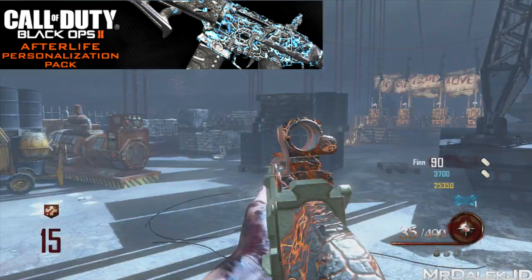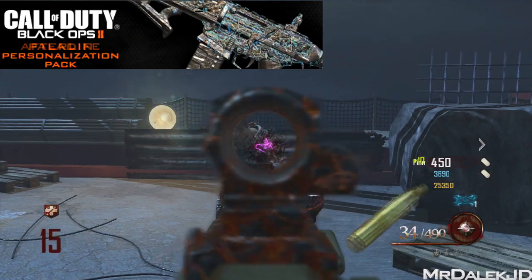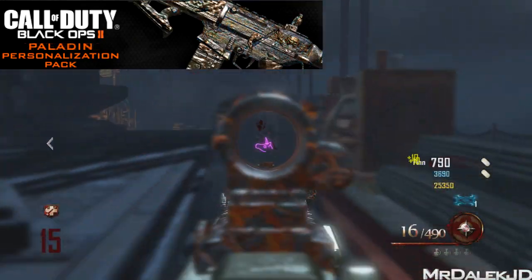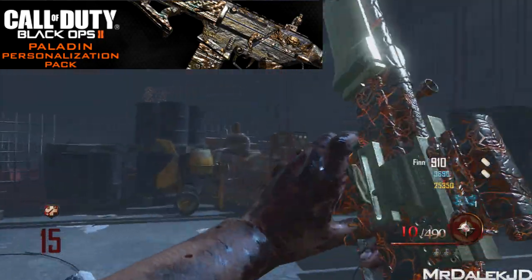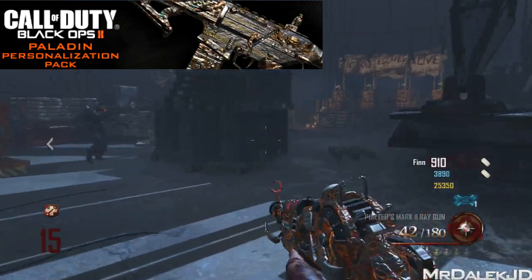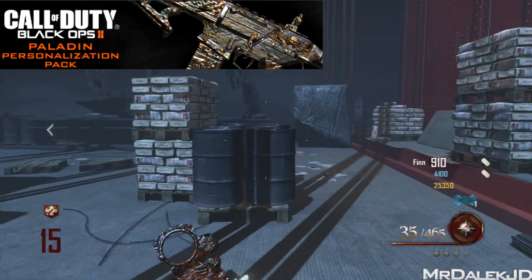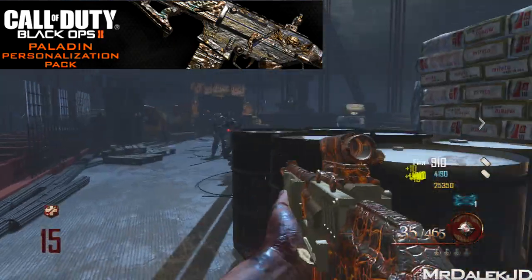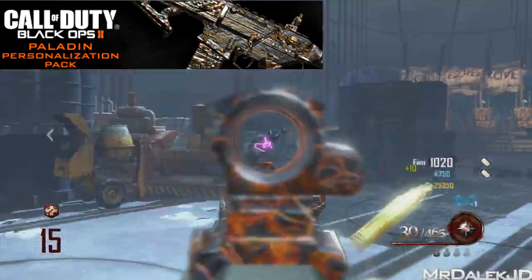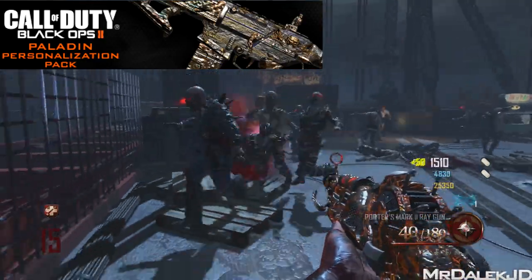The next camo is the Paladin Pack, which is really interesting — this was one of 2 camos put to a public vote out of 4 options, and only 2 were going to be put in-game for purchase. Paladin was actually one that wasn't voted for, so it's interesting they're finally bringing it out. Inspired by the regal insignias of the Middle Ages, the Black Ops 2 Paladin Personalisation Pack comes loaded with a medieval-themed weapon skin, 3 uniquely shaped reticles, and an all-new calling card.